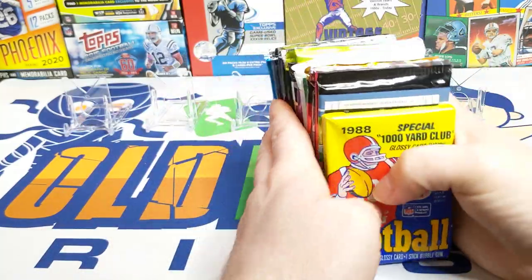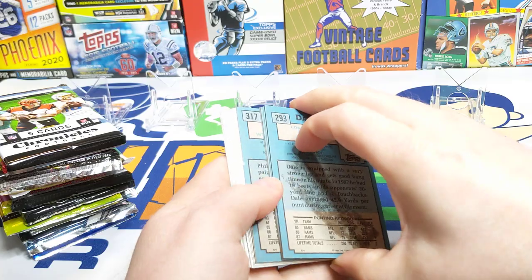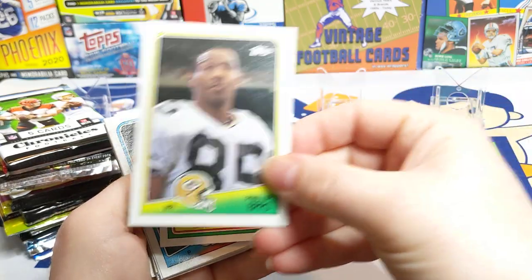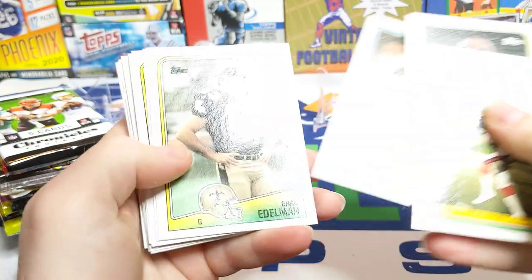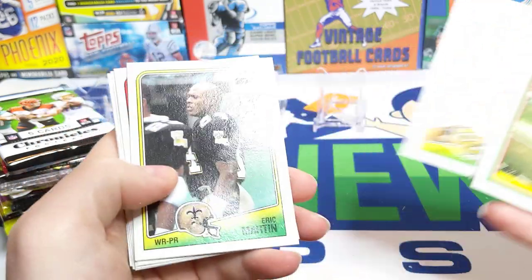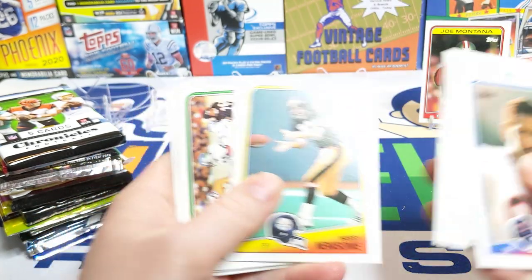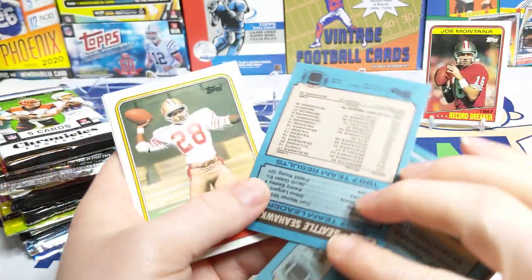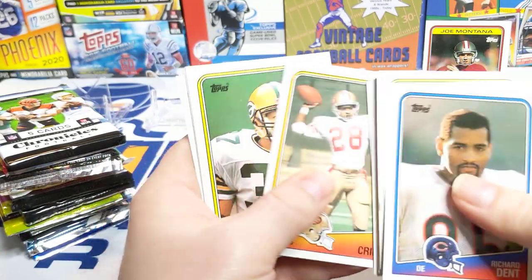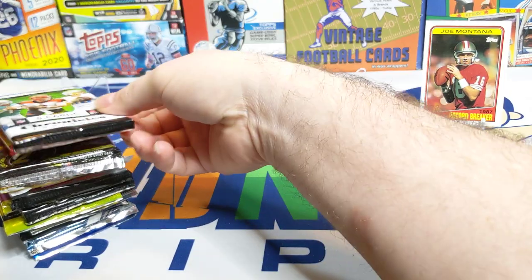Let's start off with the '88 Topps. As I said, you can always get another Bo Jackson. A nice one in the middle — our thousand-yard club card is Chris Burkett. There's a Phil Epps, Mike Renfro, Roger Craig, and Joe Montana — a nice card there. Richard Dent — my brother's a big Bears fan. Kurt Warner was their rushing leader, and Steve Largent — 58 receptions, not a big year for them offensively. Mark Murphy and Ricky Sanders, who had some good seasons with Art Monk and Gary Clark.